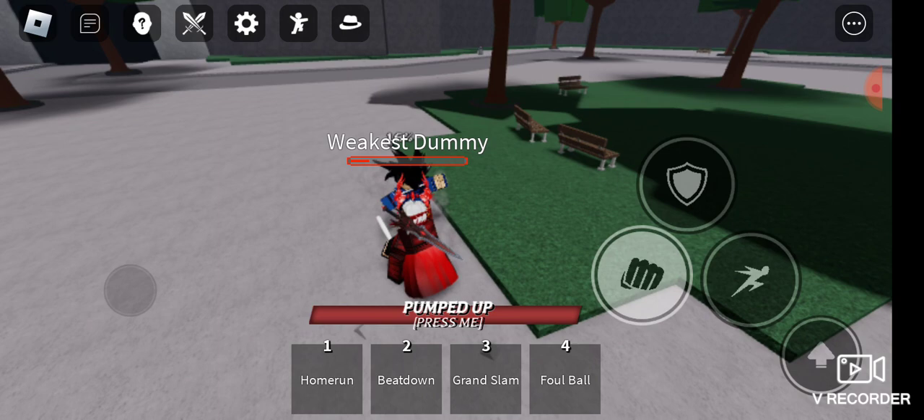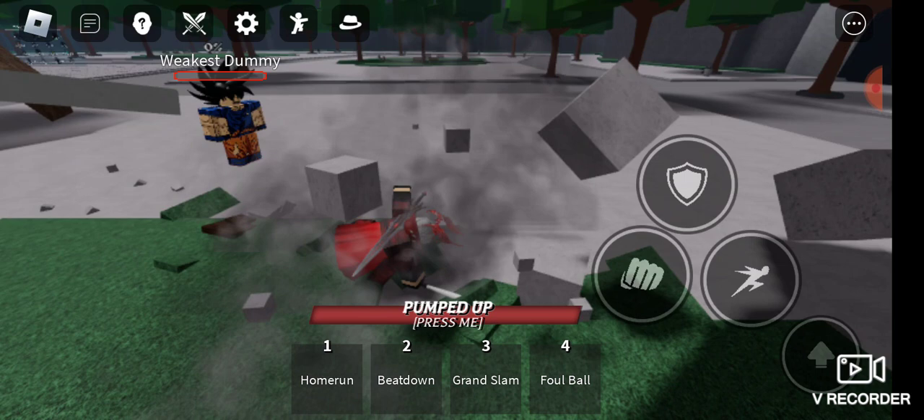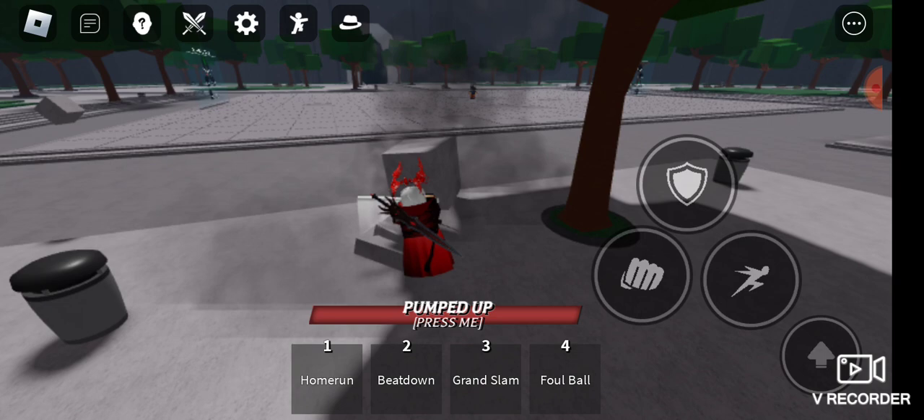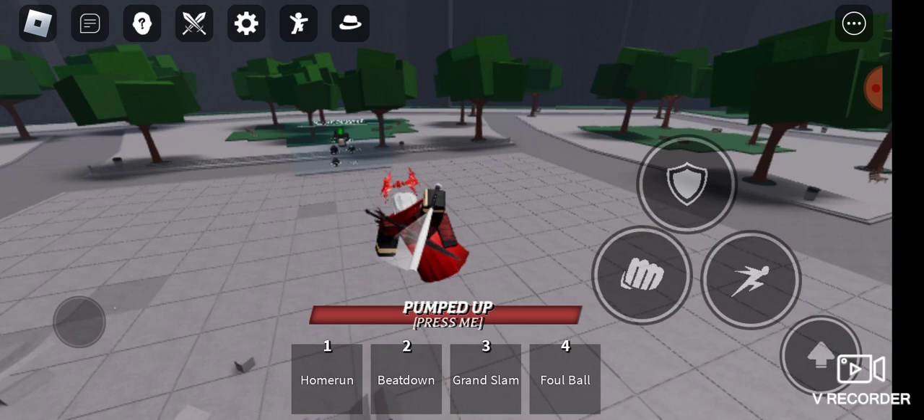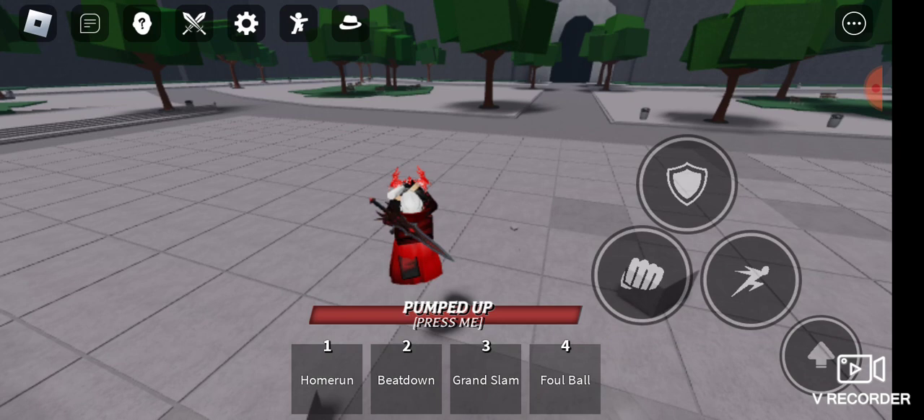Let's see if ground slam has a finisher, everybody. Nope, it does not. Foul ball looks like it can go pretty far. Oh, sometimes he doesn't do it. Oh, that's ground slam — what am I gonna do? Let's see how foul ball goes. That can go pretty far.